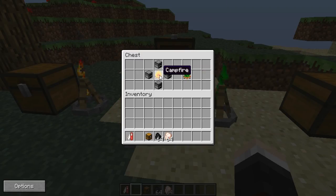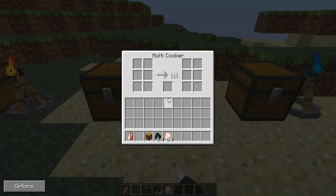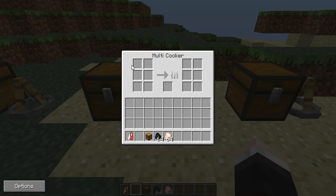This next one is the multi cooking campfire. You need the original campfire we just covered and four furnaces to make this. When you right click on this campfire you will see it has six different slots, and yes, this can cook six different things at once. There are six chickens in here and a lump of coal - you will still need fuel, but the downside is that it cooks 2.5 times slower because you're cooking six things at once.